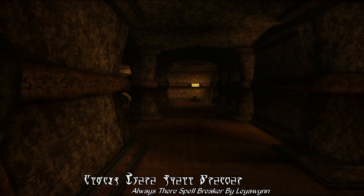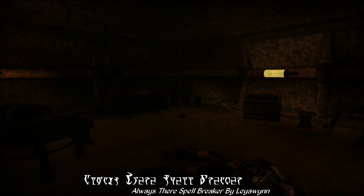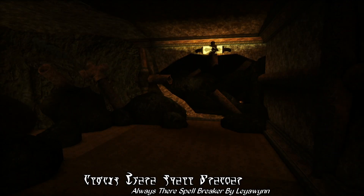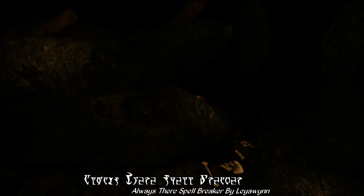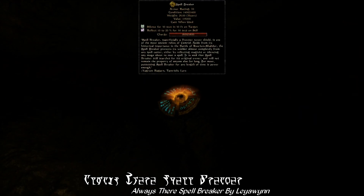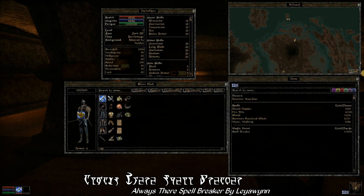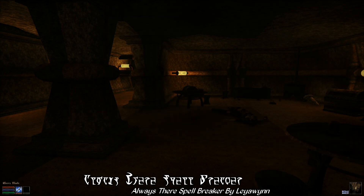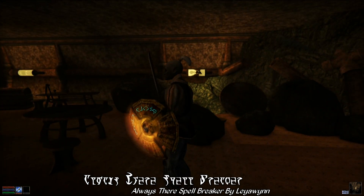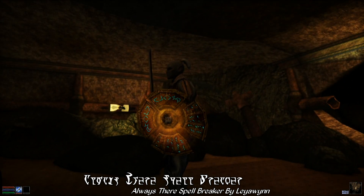Next, Always Spellbreaker basically just does exactly what the name implies. It makes it so that you'll always be able to find Spellbreaker in the Dwar Ruin of Berthond, regardless of whether or not you've actually started the quest to find it. Since in vanilla Morrowind, Spellbreaker was set to only appear if you had started the quest, which meant you could loot the dungeon before actually getting the quest and still have to go back later in order to find it, which is just a bit tedious.